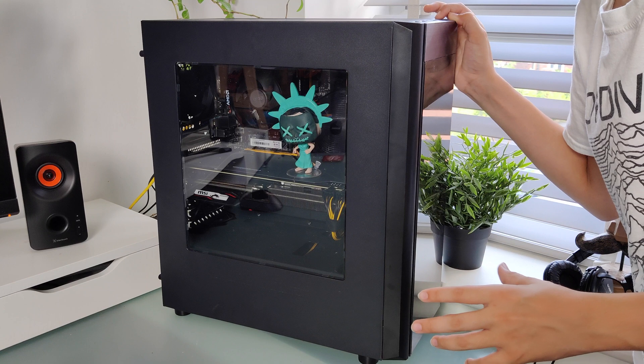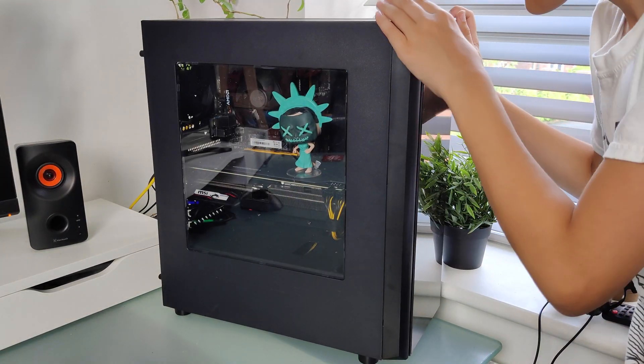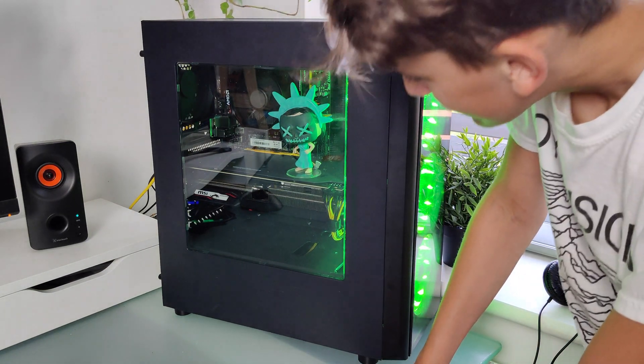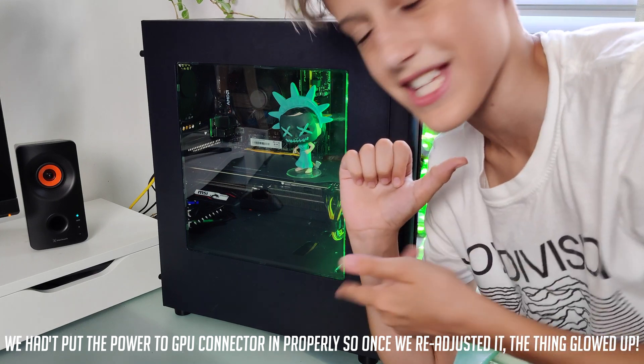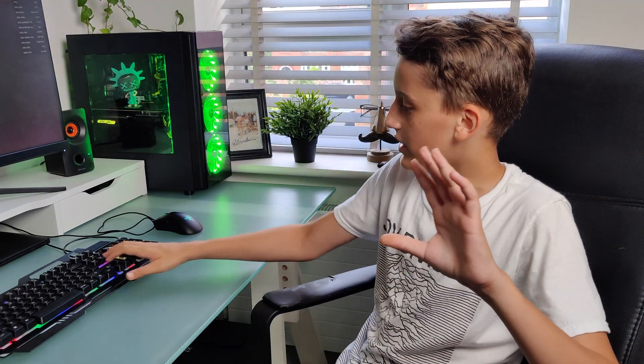Alright guys, it's the moment of truth — it's working! I just really want this thing to light up. I think we have to install some drivers before it actually lights up. Anyway guys, let's turn it on, test that performance, and we'll get back to you right after this. That install actually went pretty smoothly. As you can see, there's the 5700 XT — it's got some RGB — and it's also got the Lady Liberty that we added as an extra touch. We're just opening up Destiny at the moment, so we're going to go through all the same games and compare the difference between the RX 580 8 gigabyte and the 5700 XT.